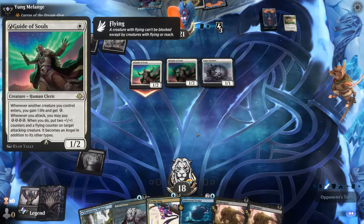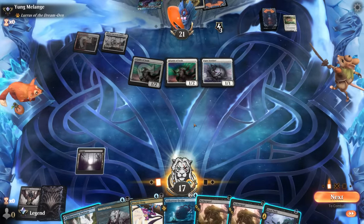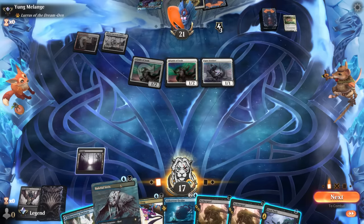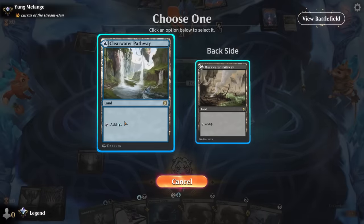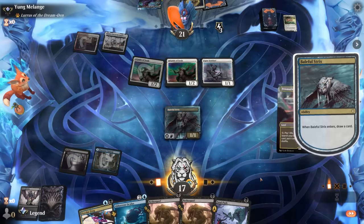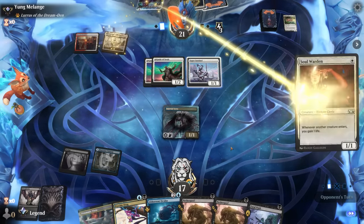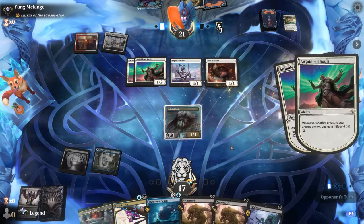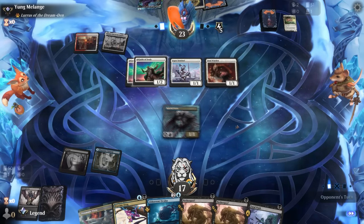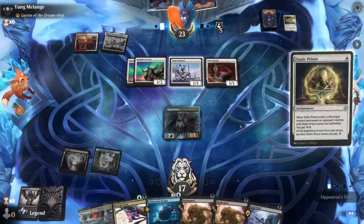Opponent plays Guide of Souls into Sentinel and gets a bunch of energy — they'll need four to use the ability. I have a Fatal Push but if I want to use it I'd have to pay the Sentinel tax, so instead I play Baleful Strix to get underway. Next turn we'll see if we want to push plus Nether Goyf. Soul Warden gives them more life gain. Opponent uses Static Prison — feels like a win — so now if they spend energy we can push the Guide of Souls.